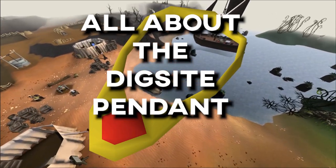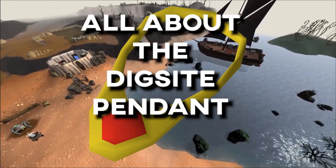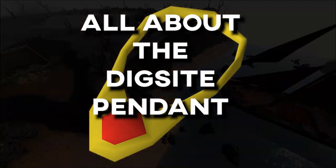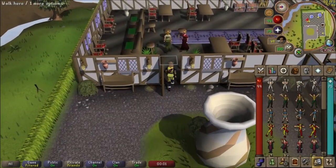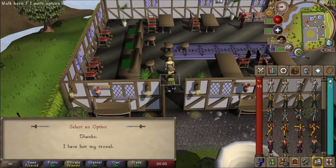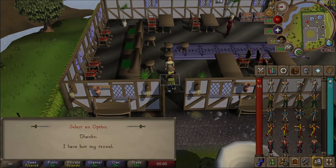The Dig Site Pendant was introduced on May 29th, 2007, in Varric's New Look update. I believe this was the update where Jagex changed the look of the fountain in Varrock Square, but I'm not sure — it's been a long time. To acquire the Dig Site Pendant, players must complete the Dig Site quest.